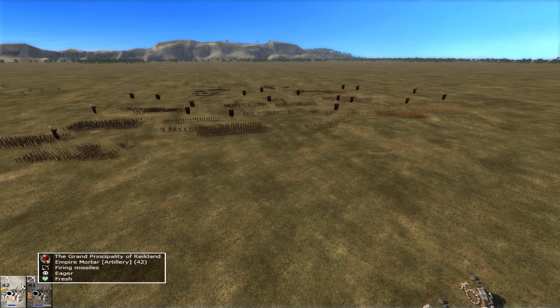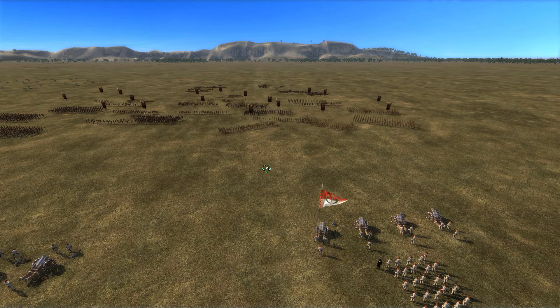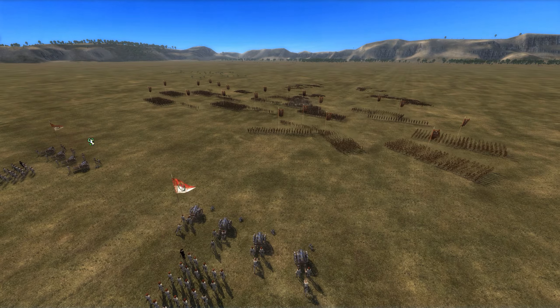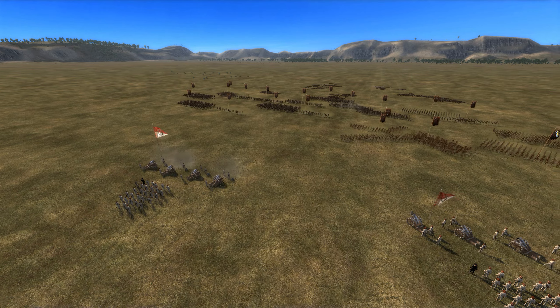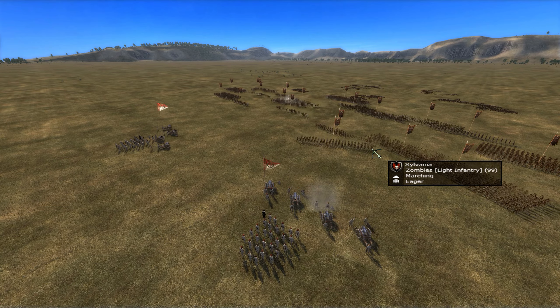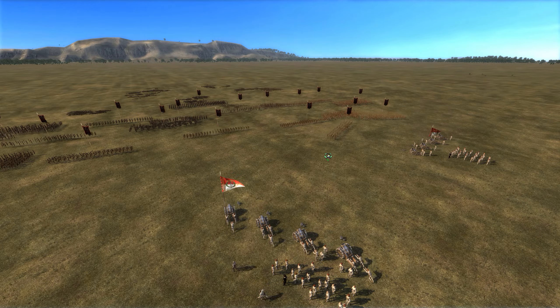Of course breaking enemy units is a possibility when you're fighting anything but the undead. But fighting undead, that's not going to happen — you have to kill every single one. And even at close range we are getting good hits here. Quite a few of these units are very depleted now. I think this is a very good result for the Mortar.